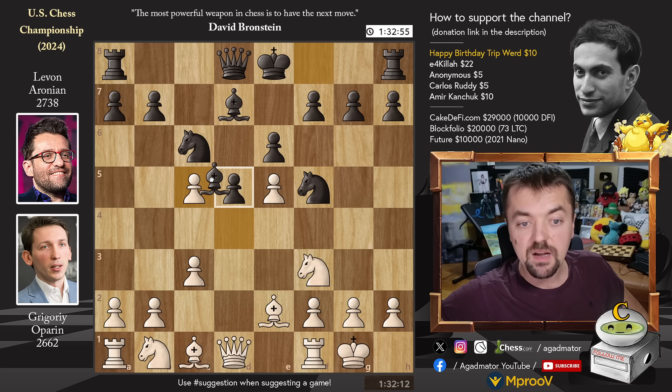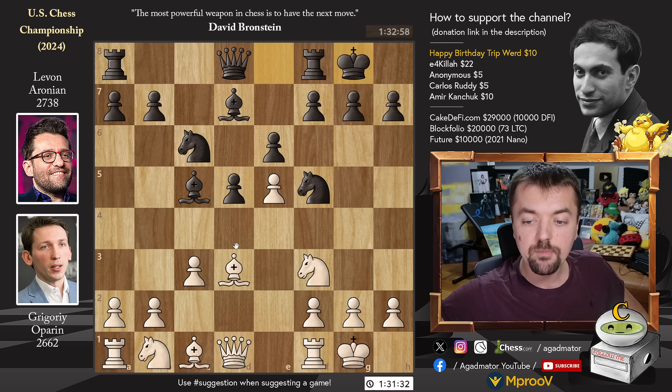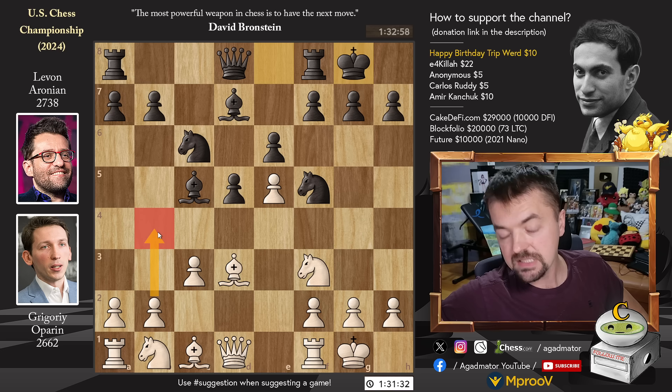D captures on C5, Bishop captures, and Bishop to D3 — preparing Bishop captures on F5 in some lines. We have castles, and now Knight B to D2 and Bishop captures on F5 are the two moves that have been played in this position. Interestingly, the top engine move never played before is pawn B4.